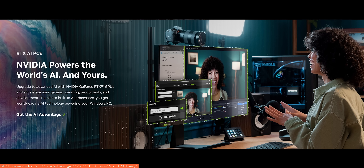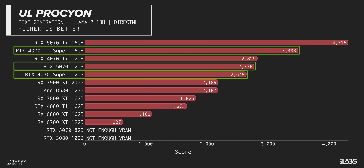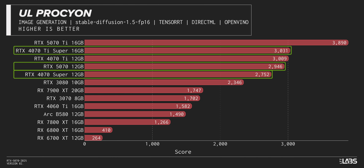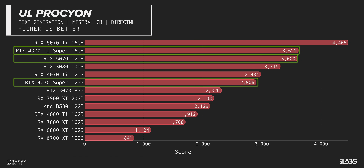Surely there's somewhere that this card stands out, and there is, but you might not like it. To NVIDIA's credit, their AI improvements in the Blackwell architecture really shine through in our AI tests, where not only does it beat the 4070 Super, but it seems to perform more like a 4070 Ti Super. With that said, AI workloads really benefit from lots of VRAM, and the 12 gigs on this card definitely ends up preventing it from being legitimately useful with larger models.